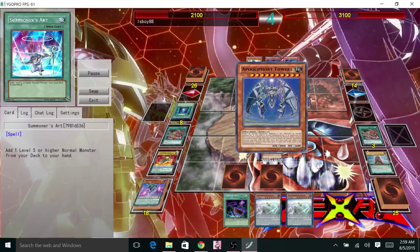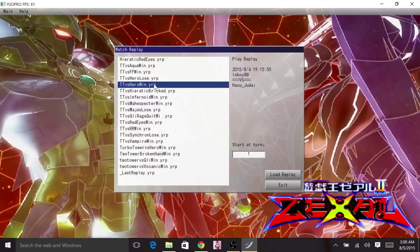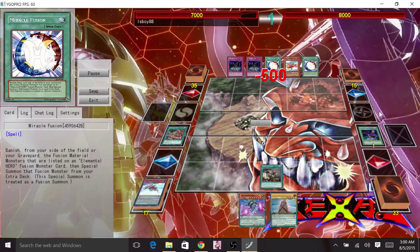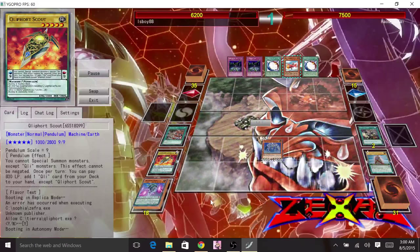Remember: when you drop tower, make sure you bait out all of their traps if they have anything set. Against Hero, this guy's hand is pretty affordable but he can stay for a little while. Wavering Eye is a powerful card — drop the 2 scales, pop it, get your scale monolith. Any hand with a scale that adds 4 different Klee monsters is a good hand.